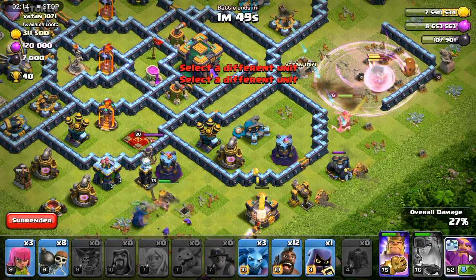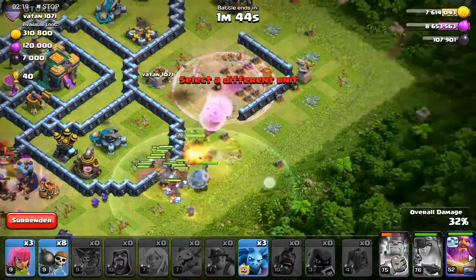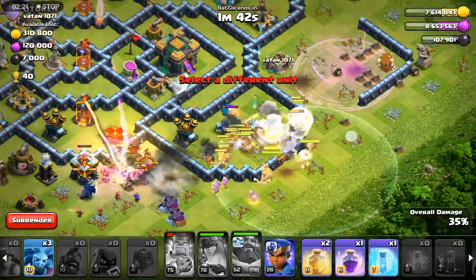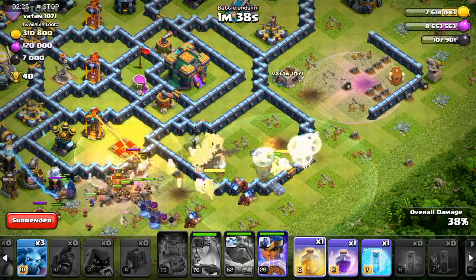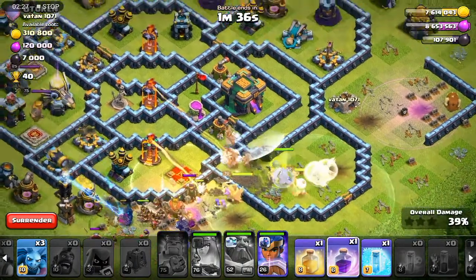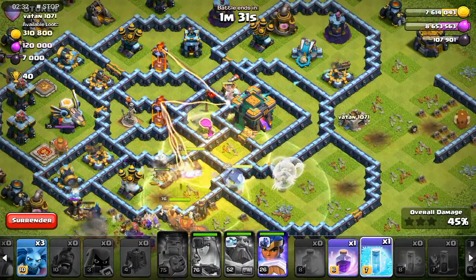King — I'll rage him up soon as well. I release the siege barracks now. The hybrid: first the miners, then the warden, then the town hall. Oh no, I clicked the warden ability early. That is terrible.